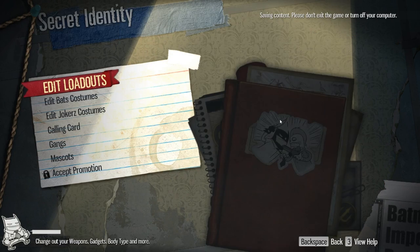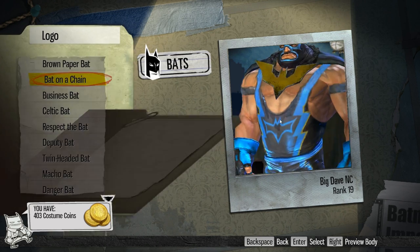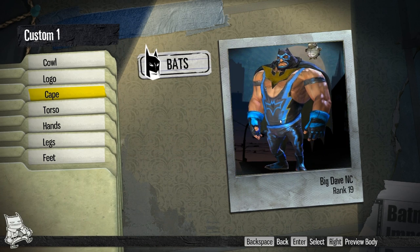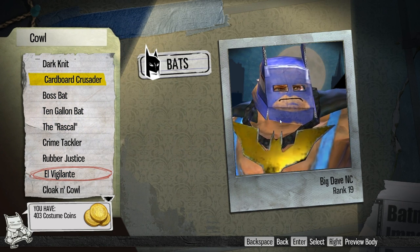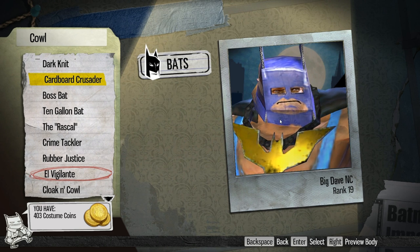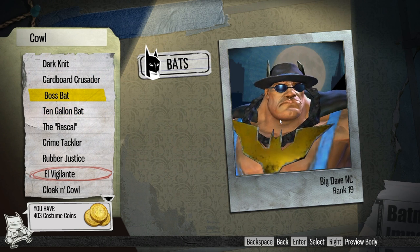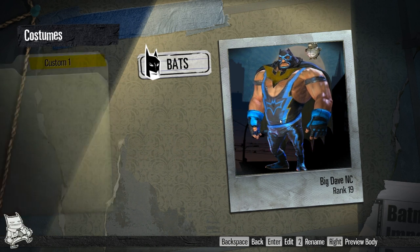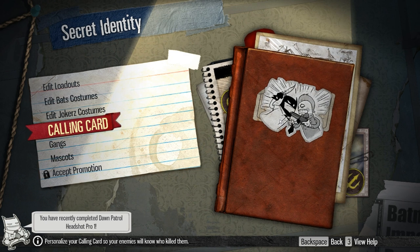You can edit your costumes — all kinds of stuff in here. You can see my wonderful lucha bat. Everything down to the logo on your chest, your cowl, your cape — just everything is editable. My favorite cowl has got to be the Cardboard Crusader: it is a box with a Batman face drawn on it. If you watch as he turns his head, there's a packing slip on the side of his head and a flammable notice on the other side. This is truly about making your character look the way you want — nothing here is going to affect gameplay. Calling cards, gangs, and mascots don't do anything in the game.